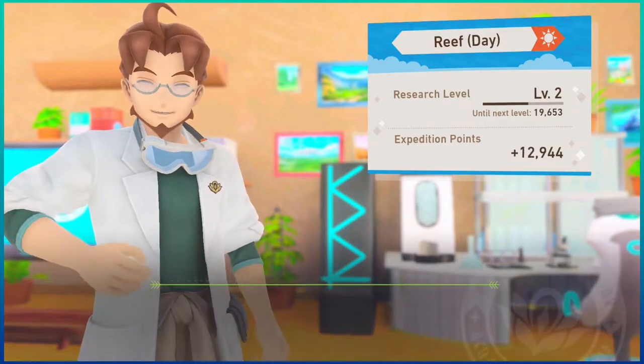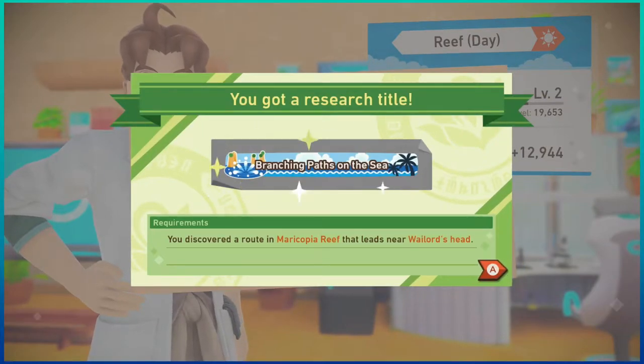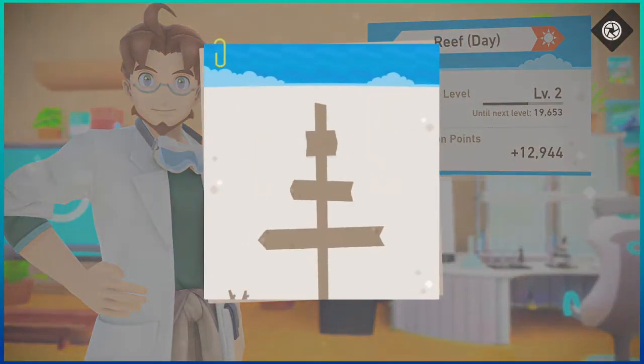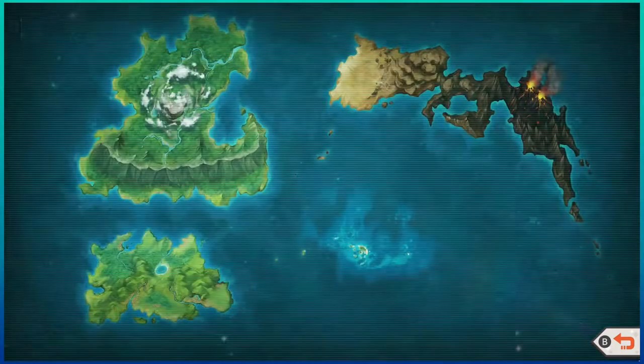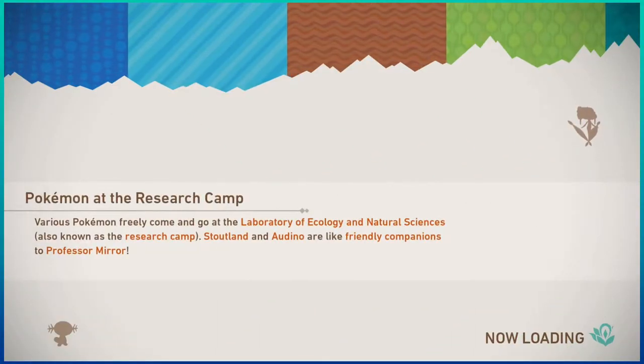Alright, so that was the new reef course. We gotta re-use it. Got some icons there. Let's go back to camp and then go into the underwater level next. Lentil Seafloor — Underwater, Level 2. Let's do this.